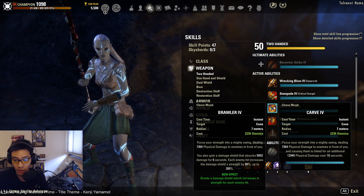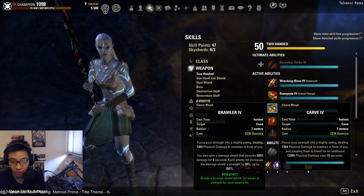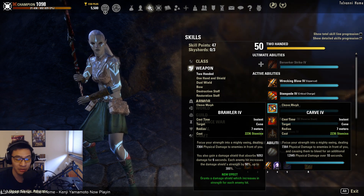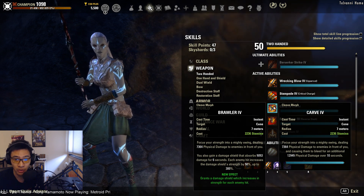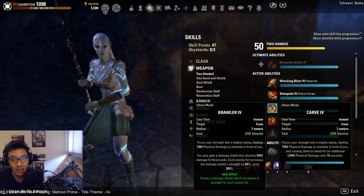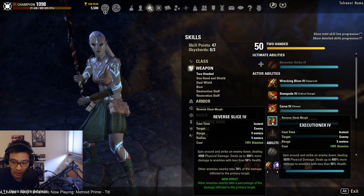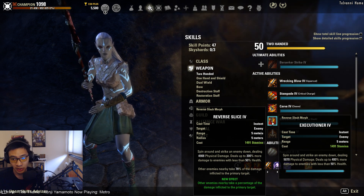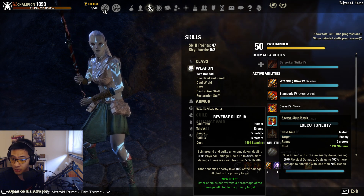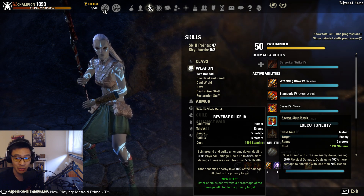In terms of Carve versus Brawler: Carve gives you better DPS because it has a bleed associated with it. However, Brawler gives you more survivability — you always get a 5k damage shield, and if you hit anything you get a 50% increase on top of that, giving roughly a 7.5k shield, which is just under half my health. So Brawler is a really decent morph, especially for progression. Similarly, Executioner gives more single target DPS, but Reverse Slice has a splash component for better AOE — so it depends on what you need.